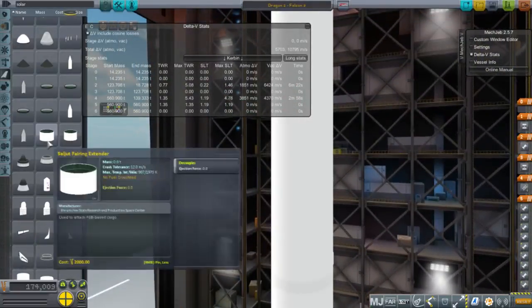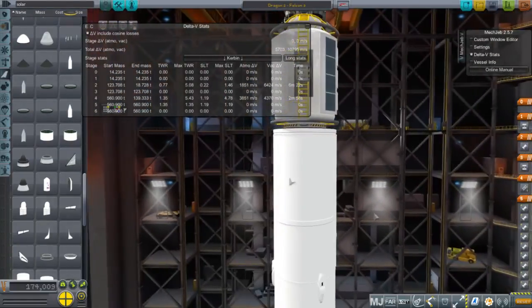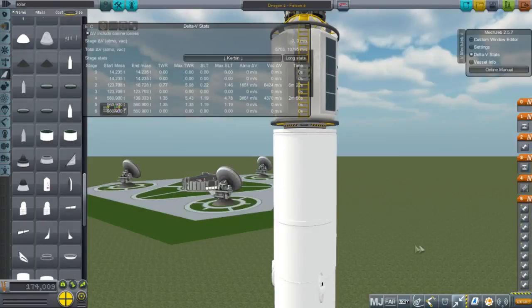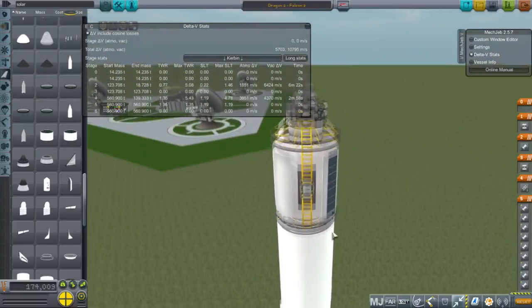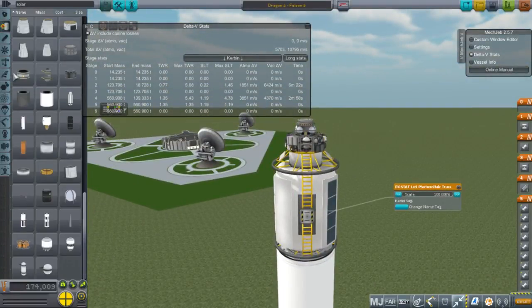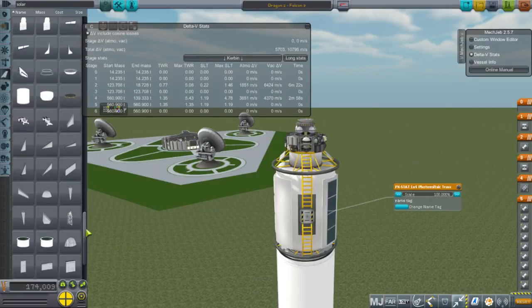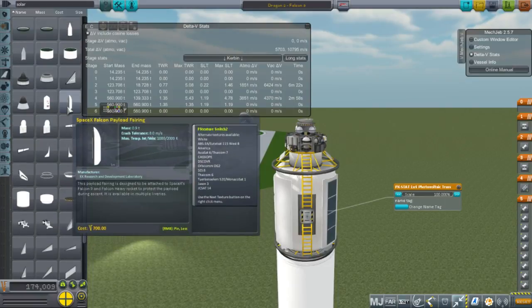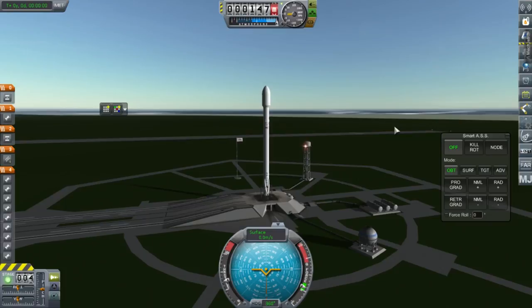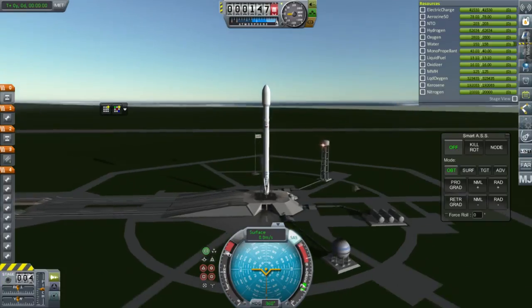We are using a lot of RAM with all these mods — 7.2 gigabytes is a little hefty and I might have to trim this install. Hangar Extender doesn't do exactly what I'd like. For all I know, by the time I release this video Realism Overhaul will be updated and all this will have been for nothing. SAS on, throttle up — there are our supplies.